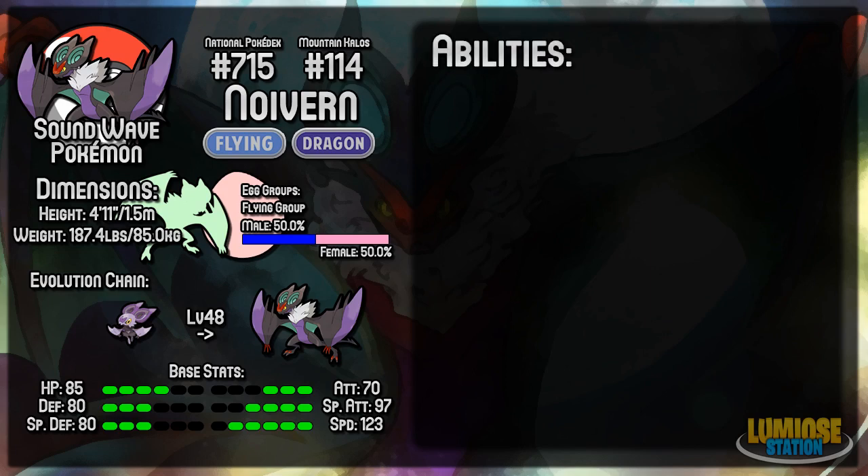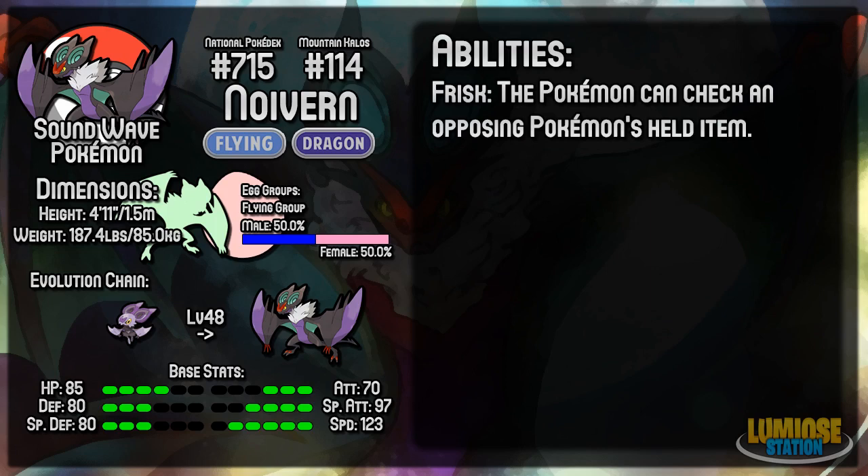Looking at Noivern's abilities, the first ability is Frisk, which means it can check the opposing Pokémon's held item when you switch in. It'll announce that Noivern found a Choice Band or Leftovers, and this can be helpful. Leftovers you can easily figure out anyway, but Choice Band or Choice Scarf aren't as easy to tell. It can be useful as a lead to see what your opponent's Pokémon is holding, or if a Pokémon can be used in very different ways depending on its item, switching Noivern in to find out can help you adjust your game style.